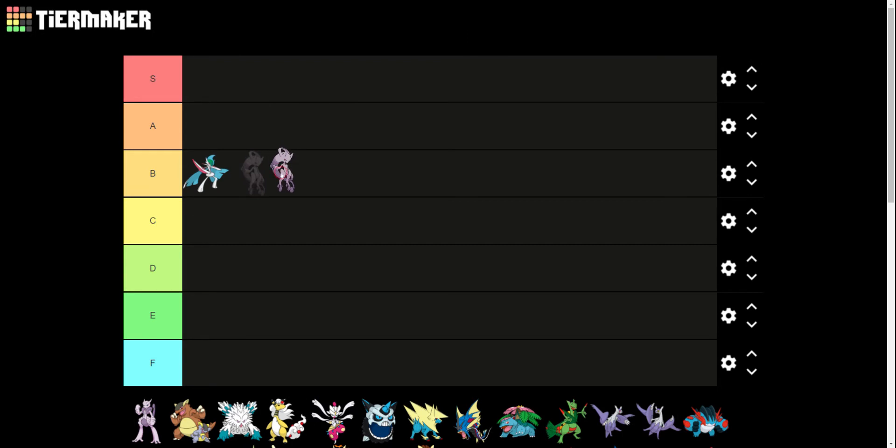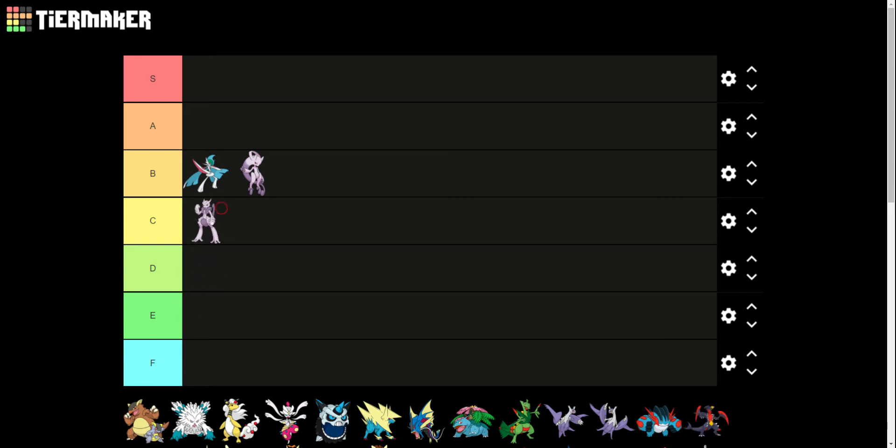Mewtwo gets two Mega Evolutions. Its first one is more of the psychic type, kind of a cross between Mew and Mewtwo — a big psychic Pokemon that'll just take over your mind. I like it. I don't like as much the other Mega Mewtwo, Mega Mewtwo X. I don't like the fighting aesthetic. It just looks kind of fighting to me, like it's going to punch me as opposed to blast me with a psychic attack, which is what Mewtwo should be about.